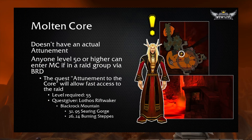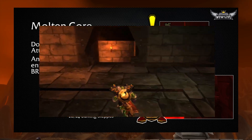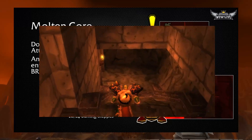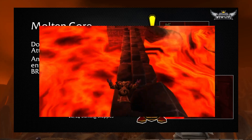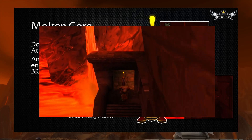Let's get started with the first raid available at Classic WoW's launch: Molten Core. This doesn't have an actual attunement in that anyone can enter the raid if you're level 50 or higher in a raid group. It's just that the attunement process allows you to get to the raid much quicker using teleportation. If you're level 55, you can pick up the quest Attunement to the Core from Lothos Riftwaker, located in Blackrock Mountain. If you cross the chains from the main circular structure on the outside of Blackrock Mountain, you can gain access to that suspended rock formation and take the chain down to where you'd enter Blackrock Depths — you'll see this high elf there with a quest over his head if you're level 55 or higher.